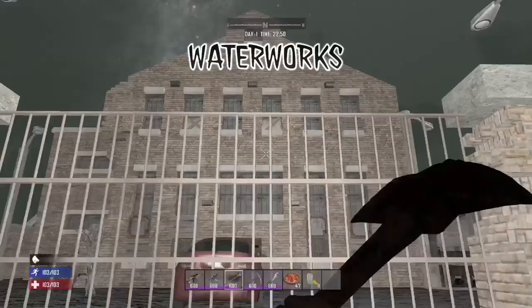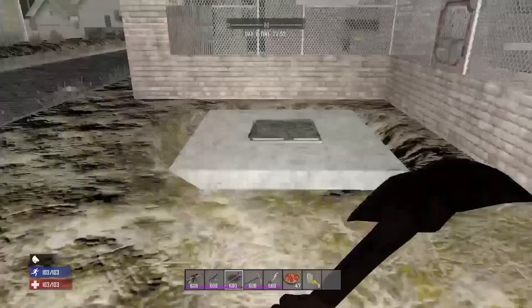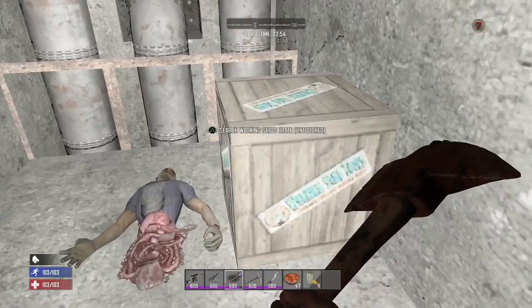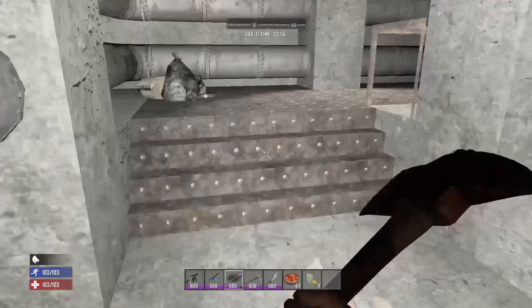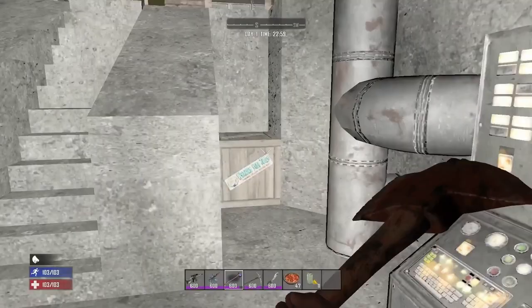The waterworks factory has eight Working Stiff tool crates inside. There is a hatch outside that you can use to get in — this will bring you into the underground portion of the POI. If you bring a wrench with you, you can pull apart all the control consoles for a decent amount of electrical parts and components. This may take you a while but will definitely be worth it whether you're using the parts for crafting or selling. There are also a few corpses inside that you can loot and a few cars outside to search. This is a really good POI to hit early and late game.